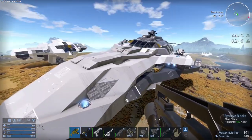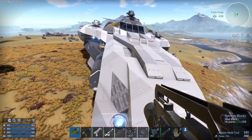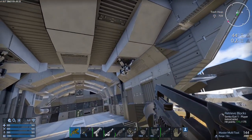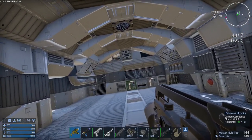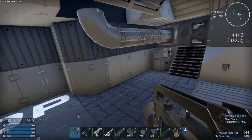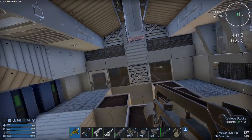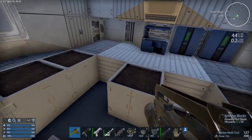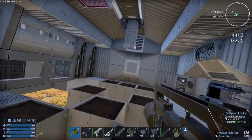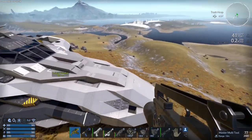I removed all but one of the minigun turrets. I kept both of the sentries. I removed the warp drive, the constructors, most of the fuel tanks, some of the O2 tanks, the clone chamber, the armor locker, the CPU core block, the pentaxid tank, some of the grow plots. Kept the fridge. Removed the medical bay and some more miscellaneous components. Removed most of the thrusters. Removal part is done.